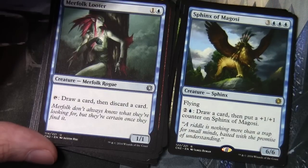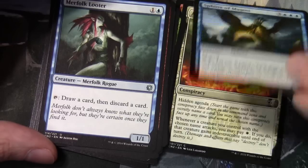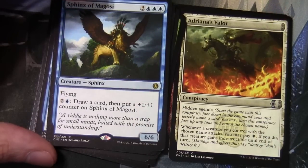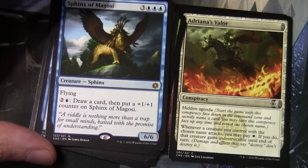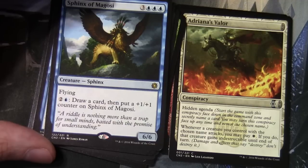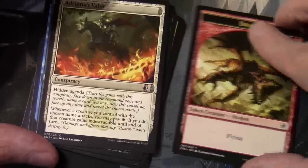Sphinx of Mugosi is 3 and 3 blue for a 6/6 Sphinx with flying. For 2 and a blue you draw a card then put a +1/+1 counter on it. Our conspiracy card is Adriana's Valour with hidden agenda: start the game with this conspiracy face down in the command zone and secretly name a card. Whenever a creature you control with the chosen name attacks, you may pay a single white - if you do that creature gains indestructible until end of turn. And we have a Dragon token.